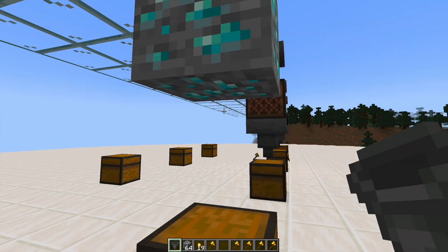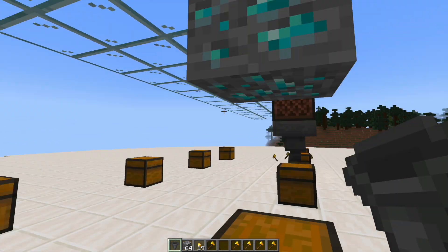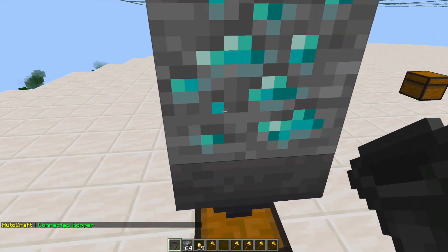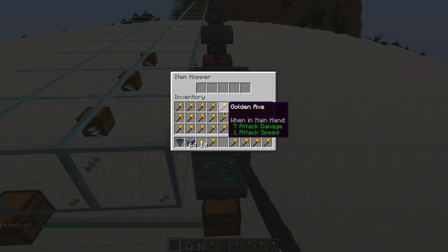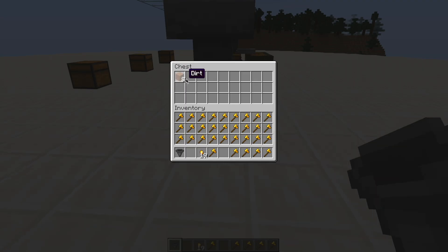Finally we have the Ore Analyzer. When you place one of these down — or any of these automatic items — you need to connect the hoppers by right-clicking them, and it should say 'connected hopper' in chat. If it doesn't say that it may not work, so double-check that. Then up at the top we can pop in some cobblestone, that's going to go through and throw out dirt, with a five percent chance of getting a diamond from it.